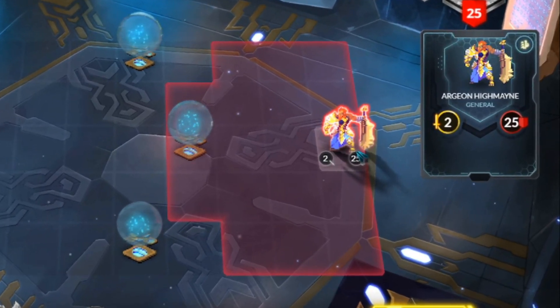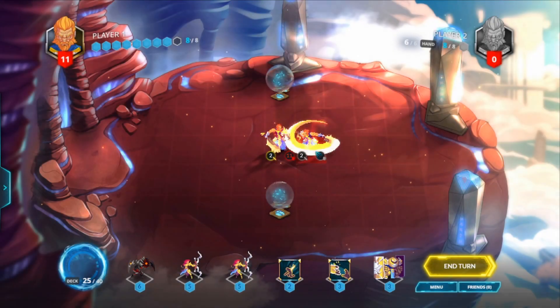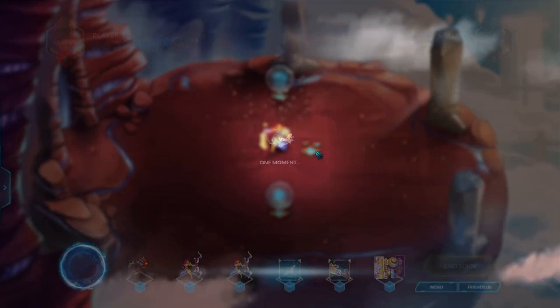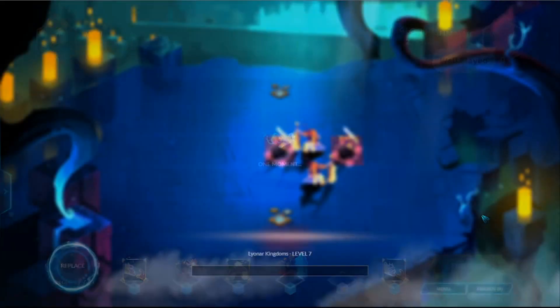Generals start the game with their maximum 25 hit points, and when their life points reach 0, they're defeated and lose, while the general left standing is the victor of the match. If both reach 0 as a consequence of the same game action, then it's a tie and the game is drawn.